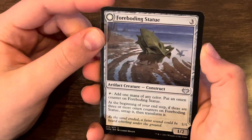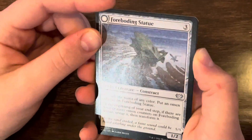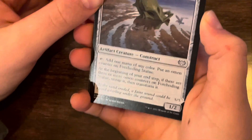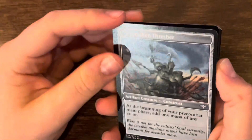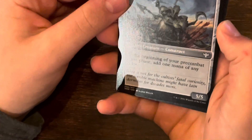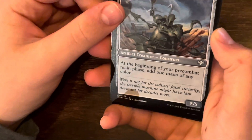Forboding Statue. Tap: add 1 mana of any color, put an omen counter on this. At the beginning of your end step, if there are 3 or more omen counters on this, untap it, then transform it. It's a 1/2. And if it transforms, it becomes Forsaken Thresher. At the beginning of your pre-combat main phase, add 1 mana of any color. 4/5 or 5/5. Pretty good card.